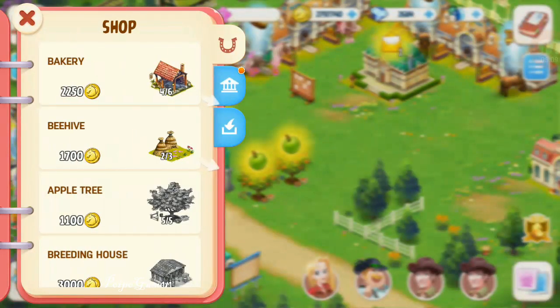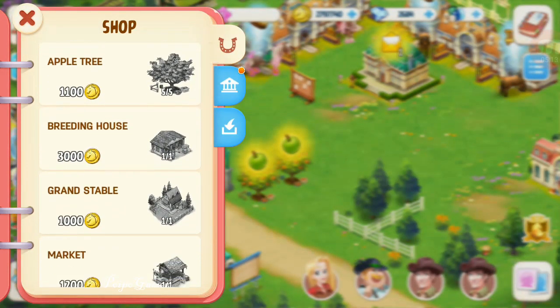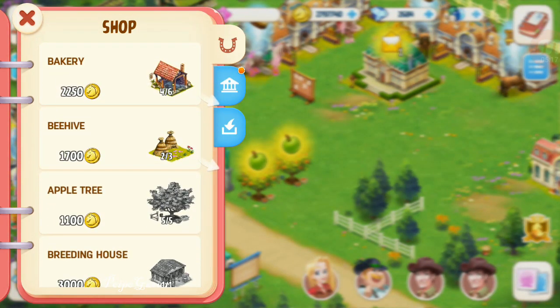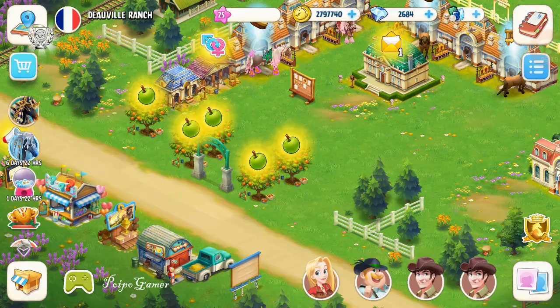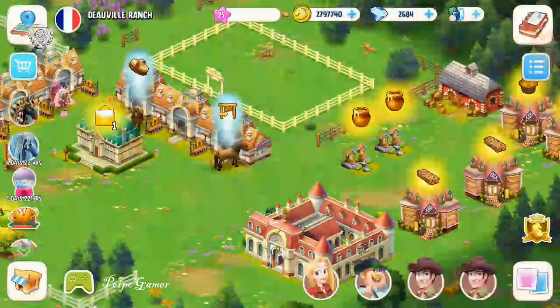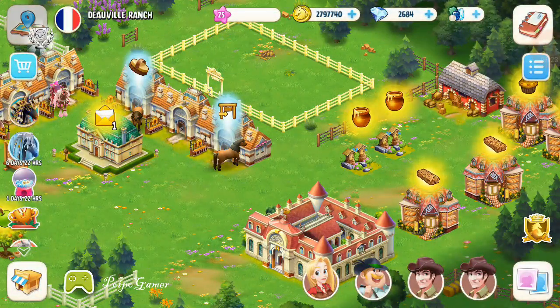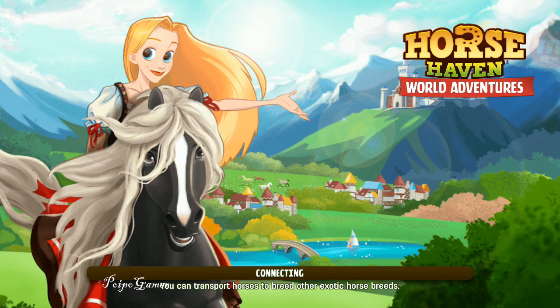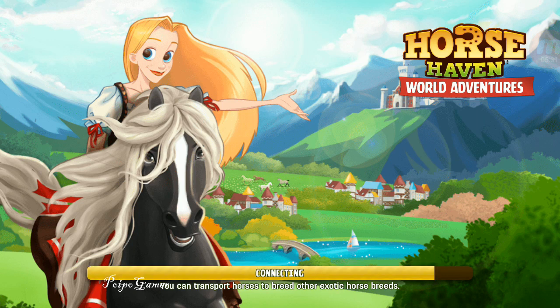Let's increase the horse level and then we can sell the horse. We also got something here — a bakery, but I don't really need the bakery. A beehive also — no need, I still have a lot. Let's go to Germany.